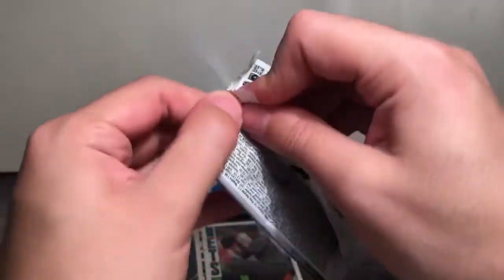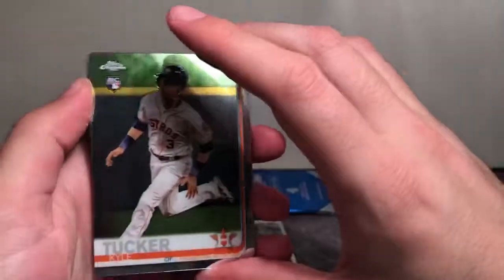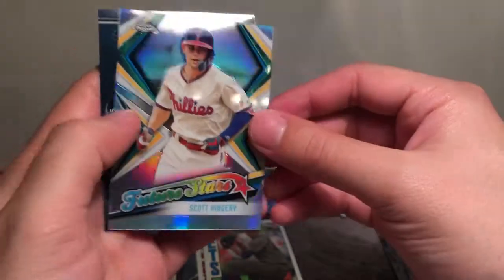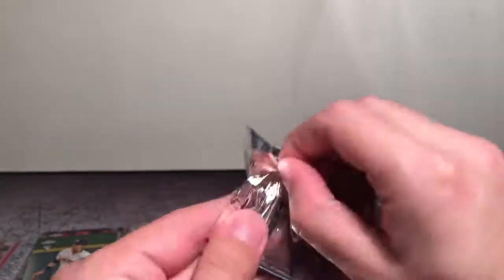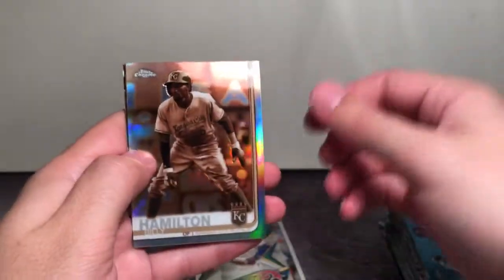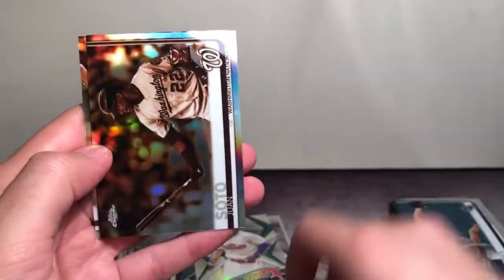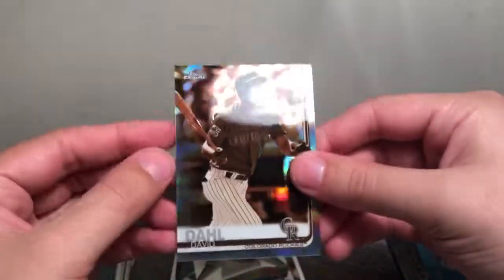Last pack — hopefully some last pack mojo, not counting our CPU bonus. We have Kyle Tucker rookie — not bad, my first of those — Blake Treinen, a Scott Kingery Future Stars — very tough name to read there — and a Lucas Giolito. No colored parallels. Now the sepia bonus: Billy Hamilton, Gregory Polanco, a Juan Soto, and a David Dahl.